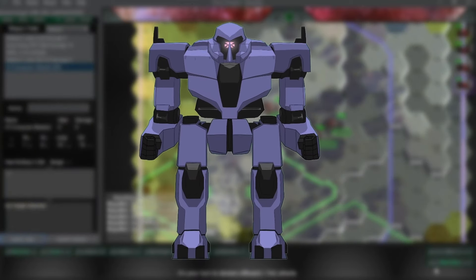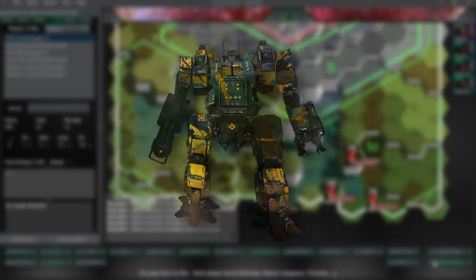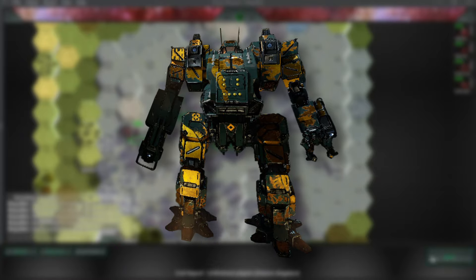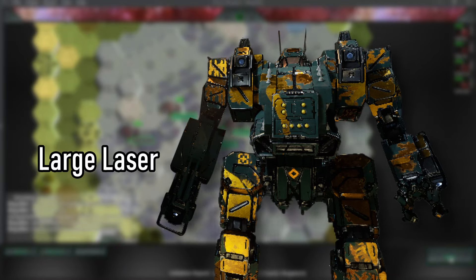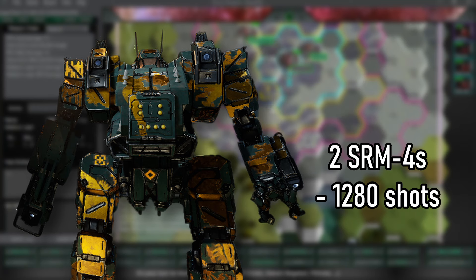It's got 1.5 tons extra armor and only three weapons: a prototype ER PPC, an LRM-15 with 16 shots, and a medium laser on the left arm. It's pretty cool — you get to see a developmental version of a mech, and there aren't a lot of those.